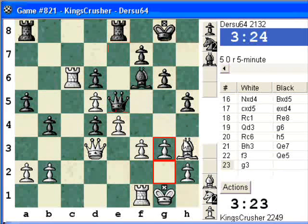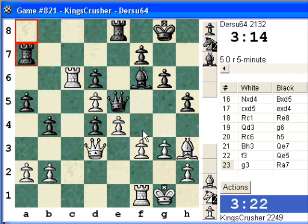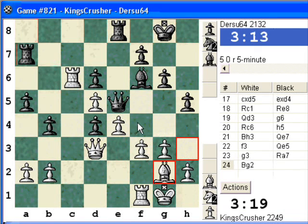I think I need g3. Let me play h4, maybe Kg2. But then Kg7, Rh8. If it moves a rook though, then f4 maybe. Actually Bg2 here, and then f4 could be good. So now Bg5 is not possible — f4 is possible for me.